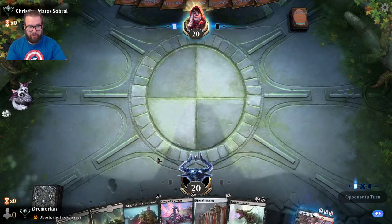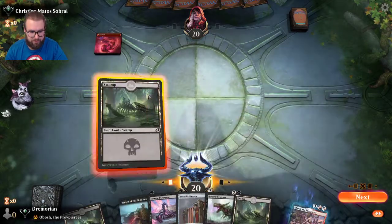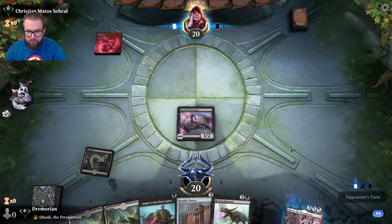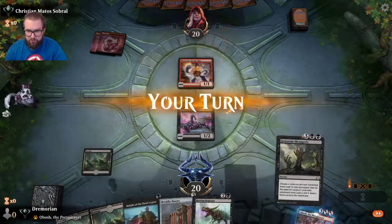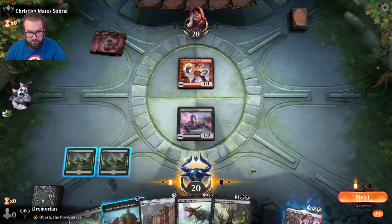Depending on whether we're on the play — opponent is Mono Red. I'll play out the Serrated Scorpion first so if he shocks it, we get some value and can recur it later with Lurrus. This is my favorite deck to beat into the ground — this mono red deck. Play our swamp.